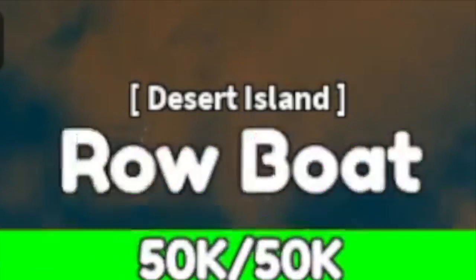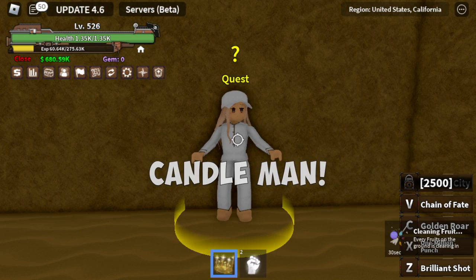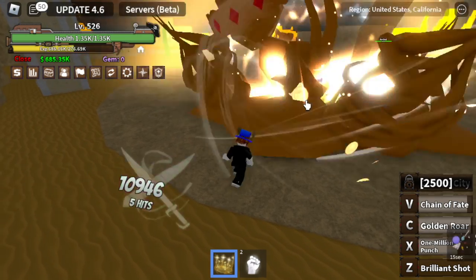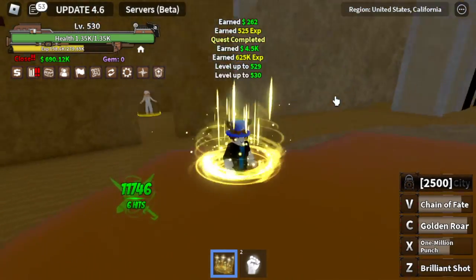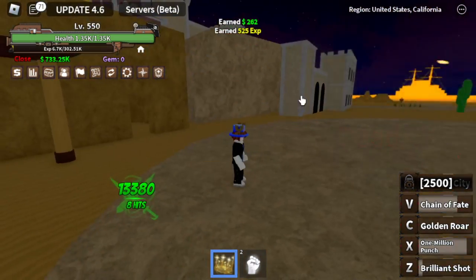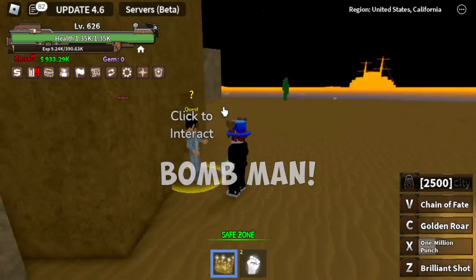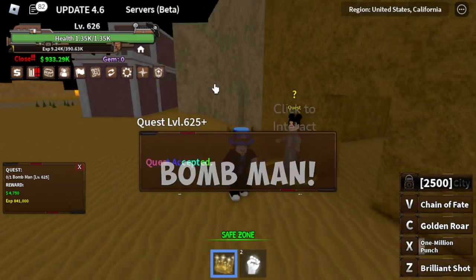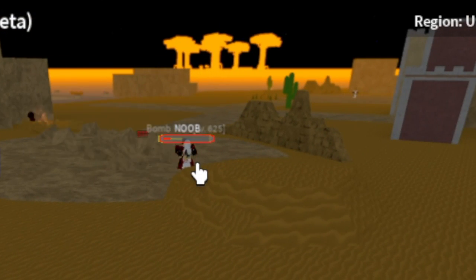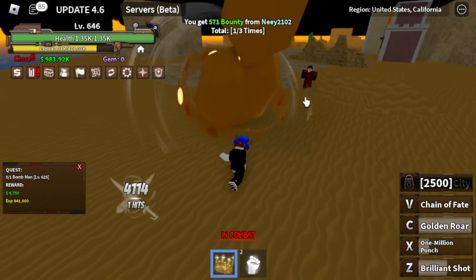Next island: the desert island. We have three bosses here. First one is the candle man. Just one combo — one X, V and C skill. You don't even need to use the Z skill. We are going to level up here until level 625. After that, we are moving to the next mob: the bomb man. While grinding here, check this out — there's a noob that was defeated by a mob.